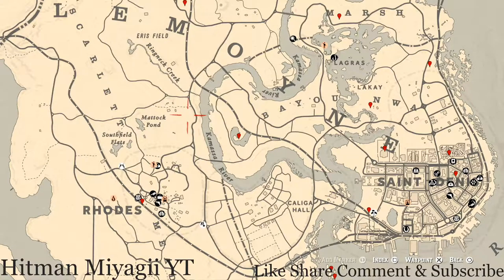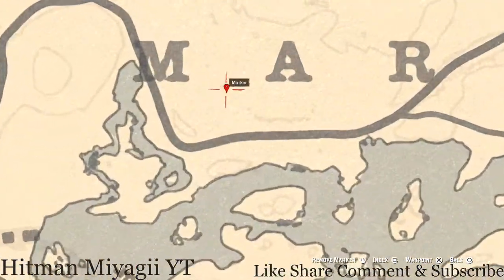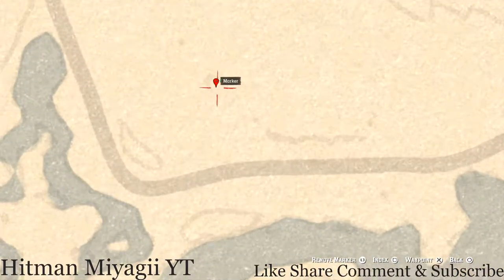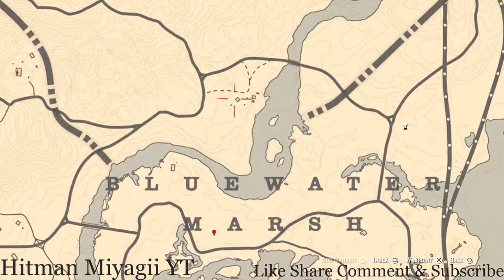Starting with this marker up here between the M and A of 'Marsh' on the map — right at this location you will get a random fossil. I cannot tell you which fossil it is, but come over here with your metal detector right at this location. It's right below that little smudge on the map, so if you mark it, mark it right under that smudge.